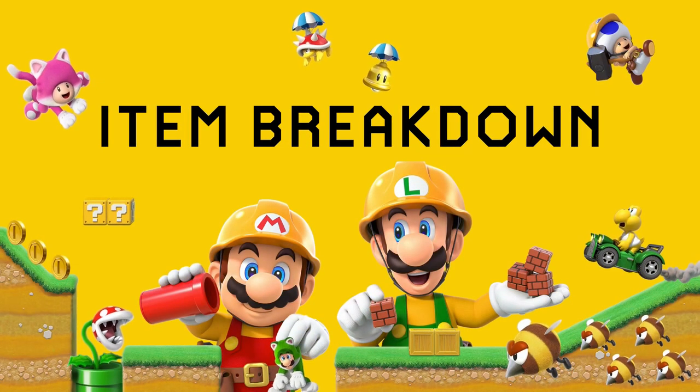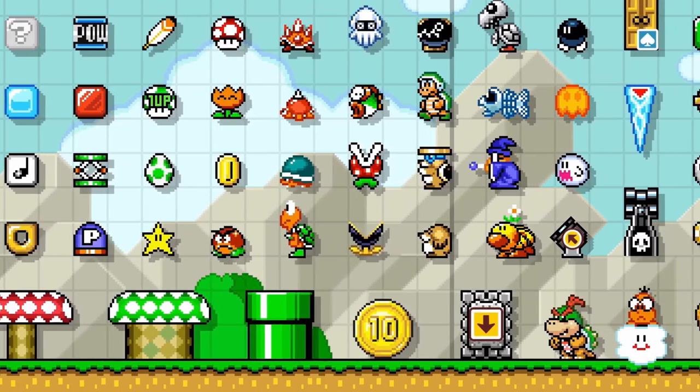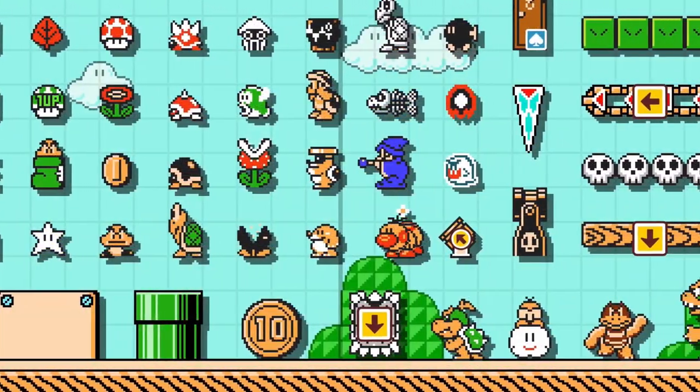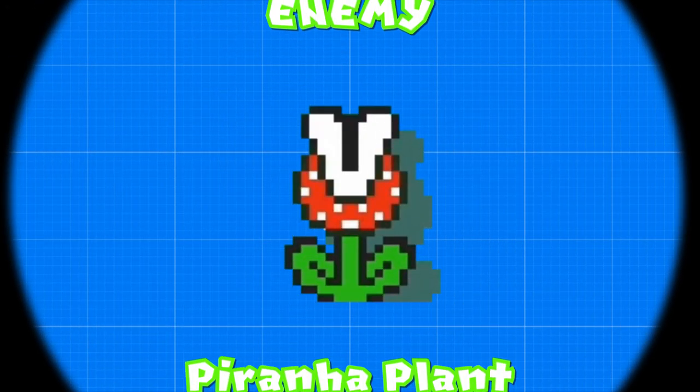Welcome to Item Breakdown, a series where I analyze every single item in Mario Maker 2, go over their properties, and find interesting ways to use them in our own levels. This video is all about the Piranha Plant.